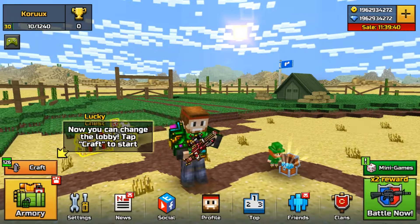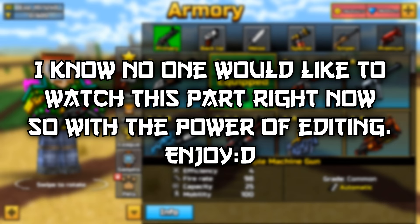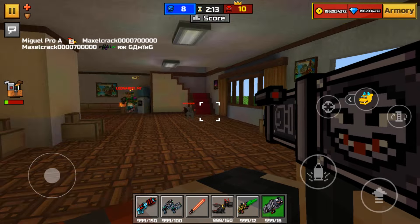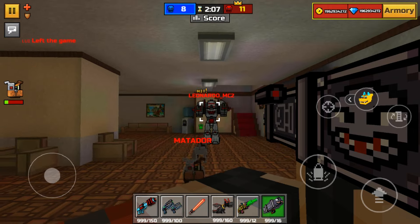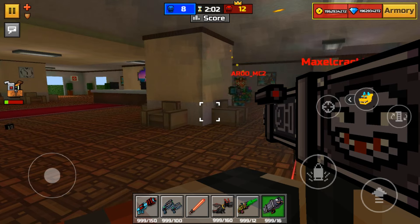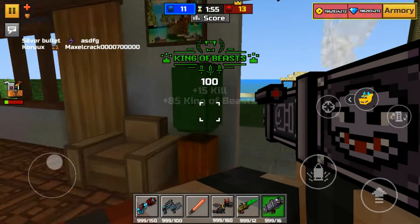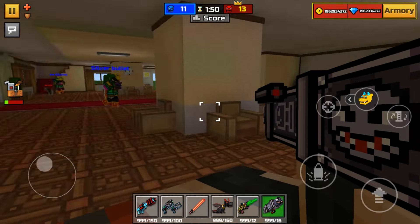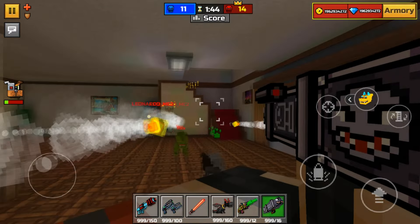Now I'm going to show you the unlimited ammo. I'll equip a few guns — and this mod also has unlimited health, which I'll demonstrate now. As you can see, I'm getting close to enemies and they cannot kill me. Their pets are trying to kill me but they can't, because even though I only have one heart and one armor bar, I have unlimited health. Don't worry — even if you only have one health bar, it doesn't really matter because you still have unlimited health.